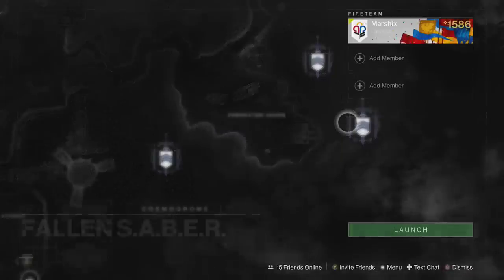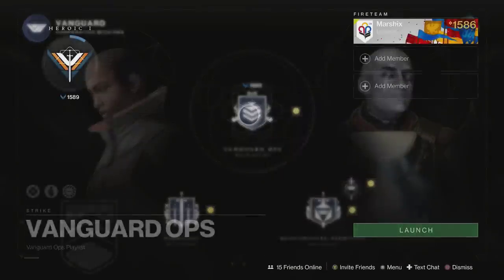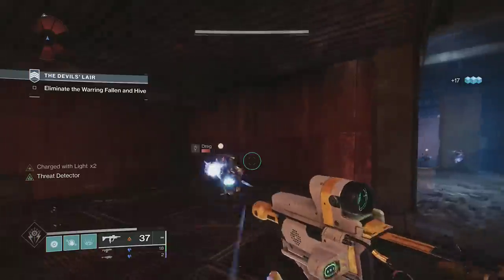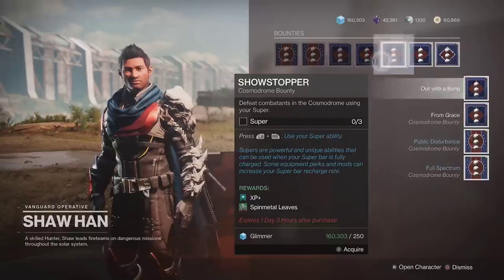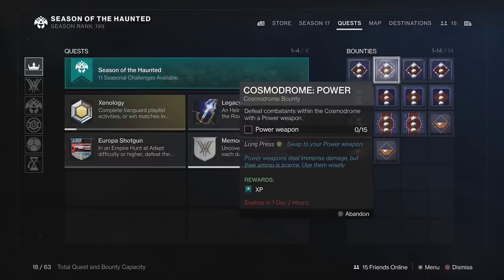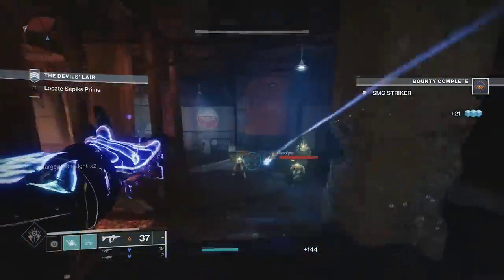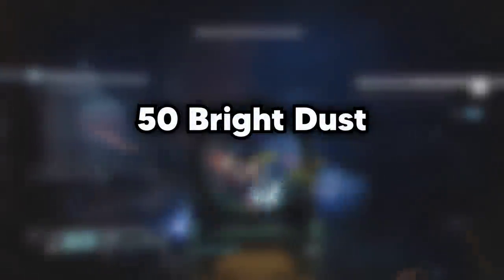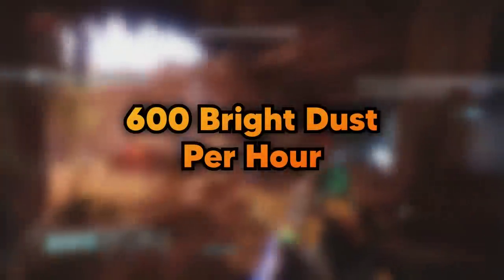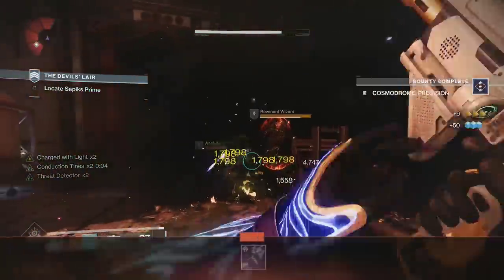We used to be able to load up map strikes, but those kills no longer count towards bounties. Instead, load up the Vanguard playlist and either run through the strike until you complete your bounties, or just leave the area and run lost sectors. Also if you happen to get a strike on the Cosmodrome, you can complete bounties from Sha Han for some easy XP on the side. Let's say you complete 5 bounties in 4-5 minutes — each run gives you 50 Bright Dust, and you can do 12 runs in 1 hour, meaning roughly 600 Bright Dust every hour just from repeatable bounties, plus a lot of XP in the process.